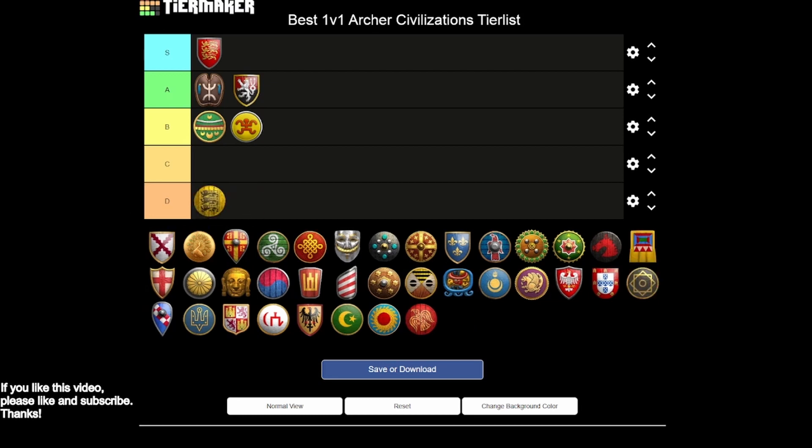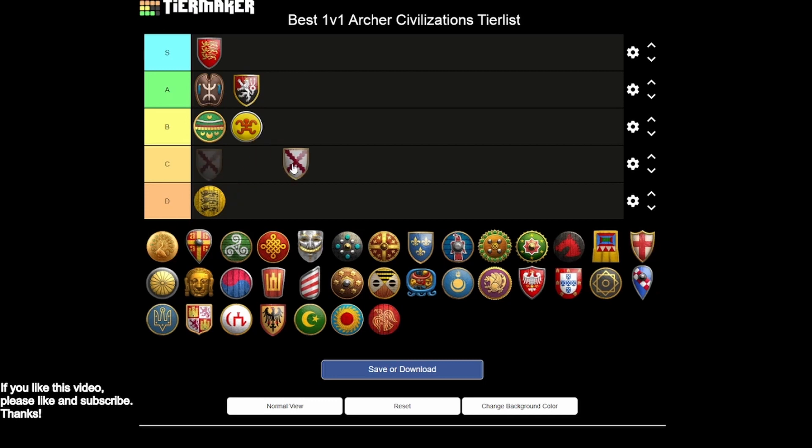Bulgarians go into D tier sadly. However, the heavy cavalry archer is viable — you're only missing the last armor upgrade, and you get blacksmith upgrades cheaper on food cost. You also have faster attacking hussars after researching Stirrups to support heavy cav archers. So there is an underrated heavy cav archer and hussar play with this civ if that's a composition you want to go for.